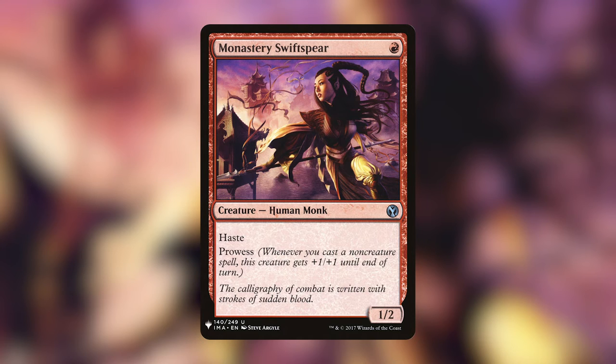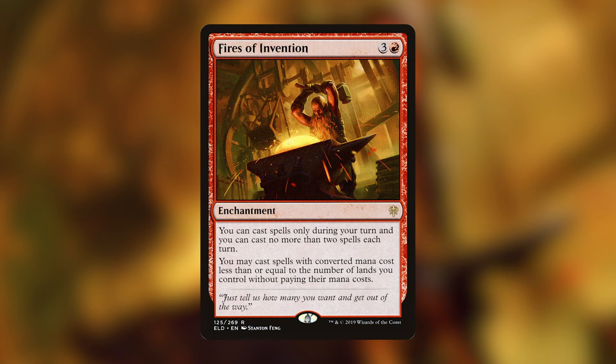My favorite red card, which I think will remain my favorite for a long time, is Fires of Invention — three and a red enchantment. You can cast spells only during your turn and no more than two spells each turn, but you may cast spells with converted mana cost less than or equal to the number of lands you control without paying their mana cost. In my Purphoros, Bronze-Blooded deck this card is one of the best — I can use Purphoros's ability with my mana and still cast two more spells for free.